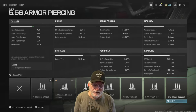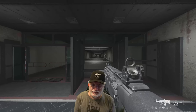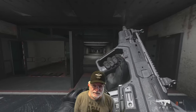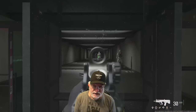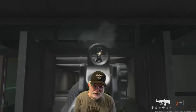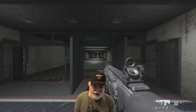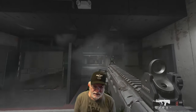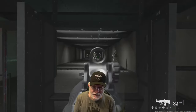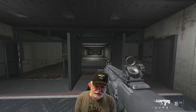Let's take a look at the recoil in the shooting range. First, hip fire with no control — it slowly climbs up and slightly to the right. Now aim down sight with no control — same thing, although the amplitude looks a bit higher. We got into the black part of the ceiling, which is interesting because that doesn't happen at hip fire.